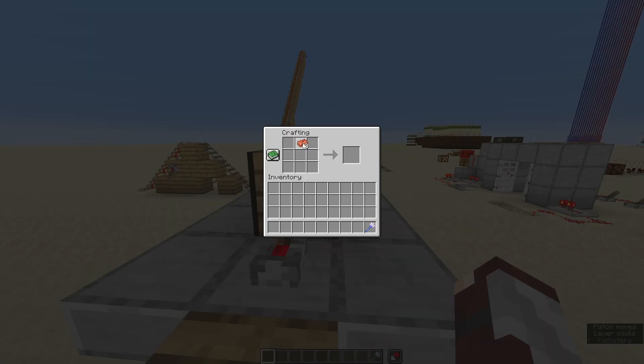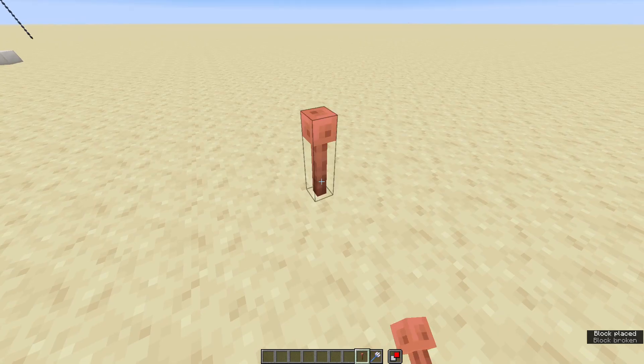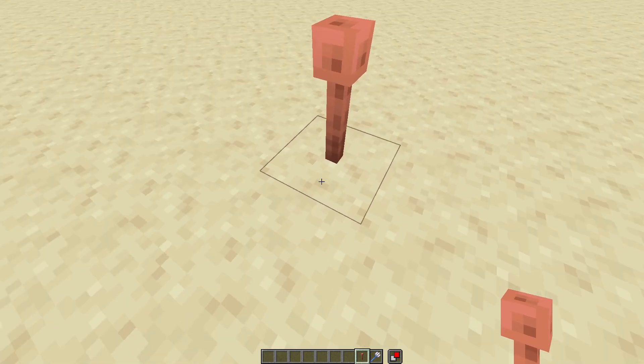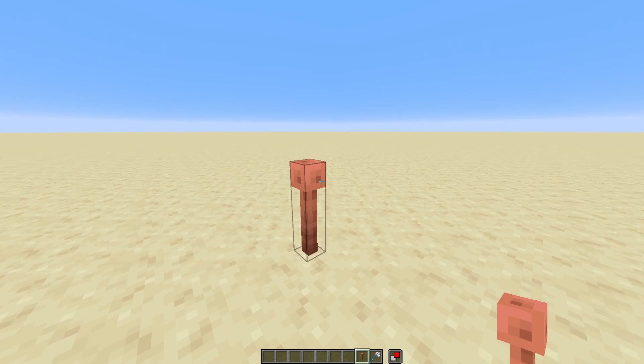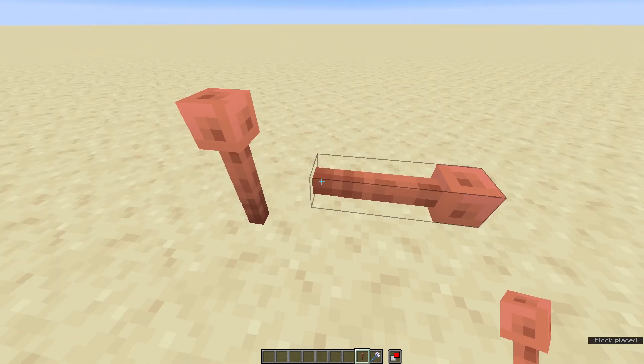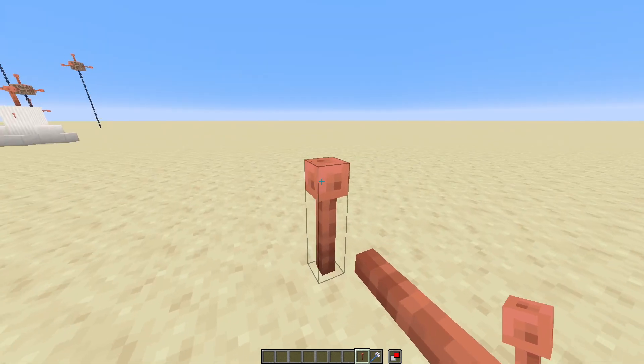Craft a lightning rod with three copper ingots. When you place down a lightning rod, the little stick at the bottom will always be attached to the block you place it on. If I place a lightning rod on the side of this lightning rod, it'll have the stick pointing into the lightning rod.